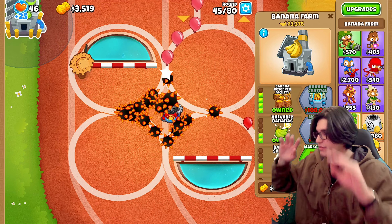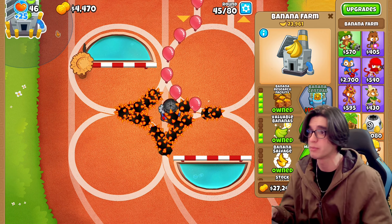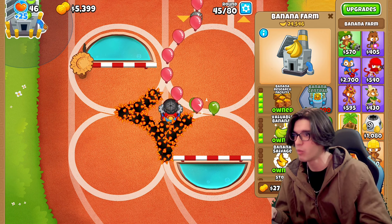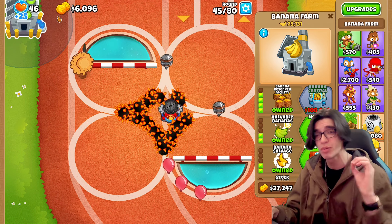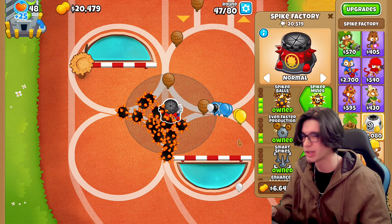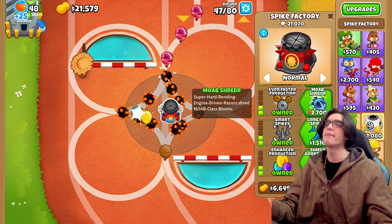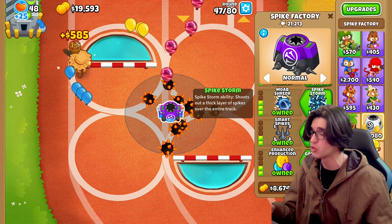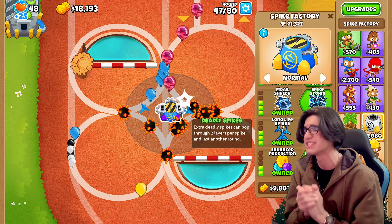I got a BRF — I didn't even realize. Holy crap, I have a BRF, which means I'm going to be making a crap ton more money. Look at how much money he's making — $585 per crate. That's really good. Now that we've got a little bit more money in the bank, let's go for MOAB Shredder, do more damage to the MOABs. We get long life spikes — they carry over one round. That is beautiful.